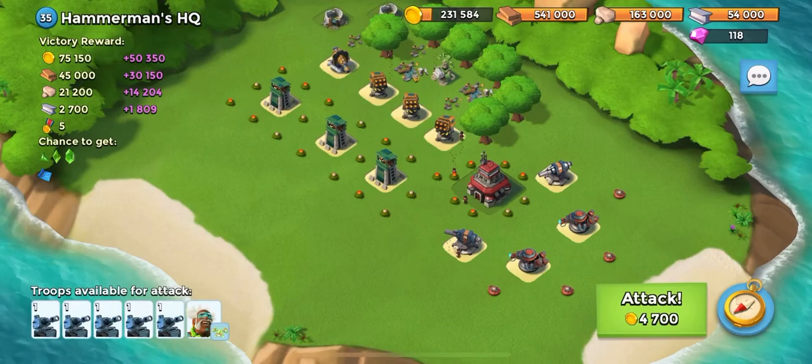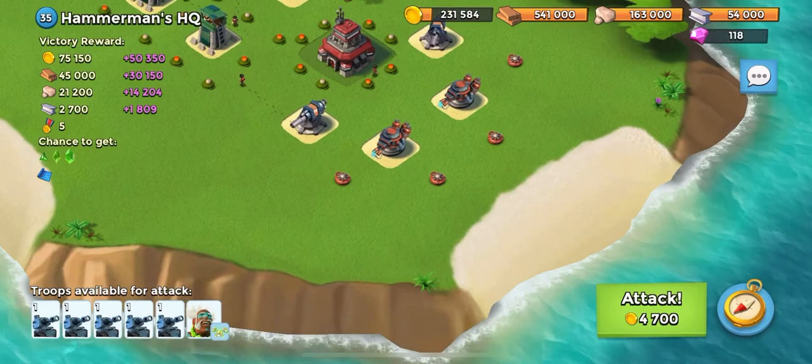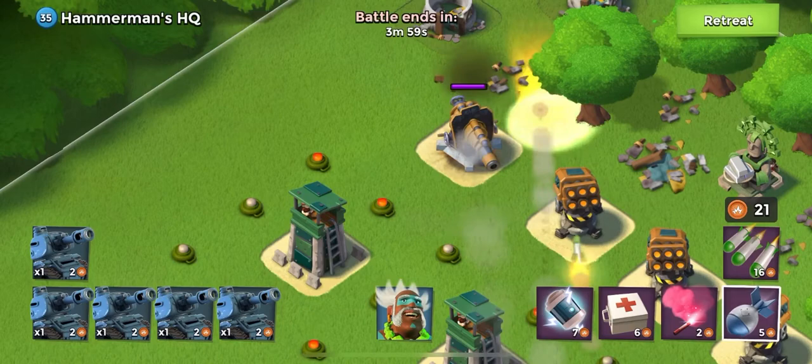So what are we going to be doing? We need to take out the boom cannon first and then we're going to launch the tanks and Kaven on this left side, contradictory to what most attacks do going over to the right side. We're going to use a barrage and an artillery and another artillery to destroy the boom cannon.